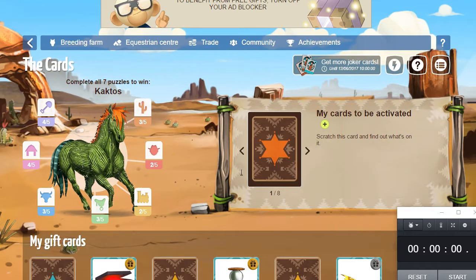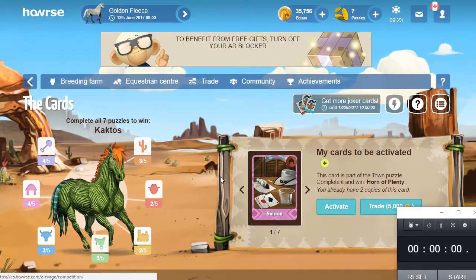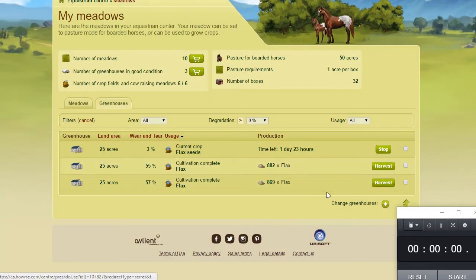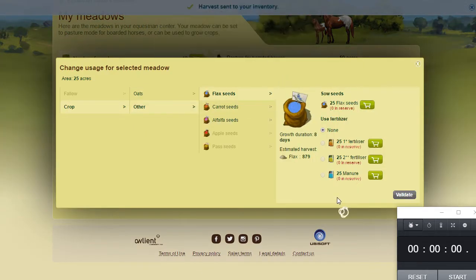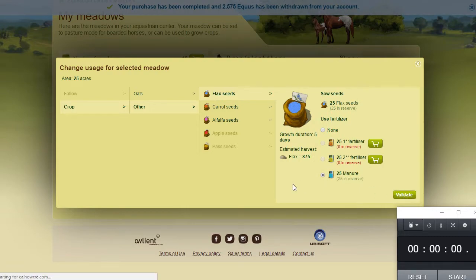I didn't get any competition cards coming in overnight, so let's scratch that. I got a vintage apple — I actually like vintage apples. I'm going to check my meadows real quick. I did get some flax seeds come in, so I'll harvest that. It's still winter, so I'm just going to plant more flax seeds. These meadow tasks are among the main things I'd recommend doing if you only have a few minutes to log in.